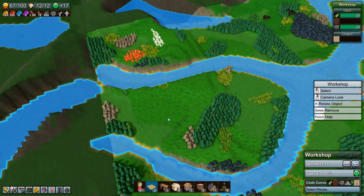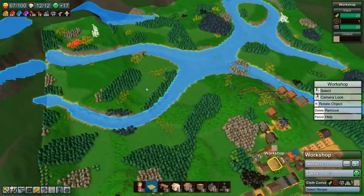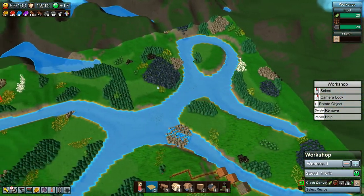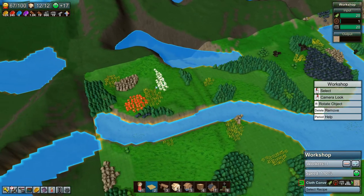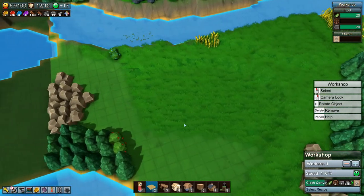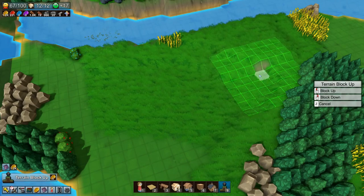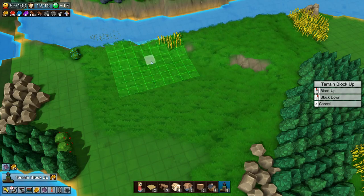We could do it over here. But I think I want to put it as far away as possible so we can just set it and forget about it, more or less. Let's do it over here and start by leveling the terrain a bit so that we have a nice flat surface to work with.